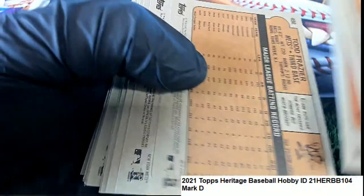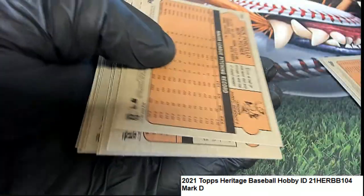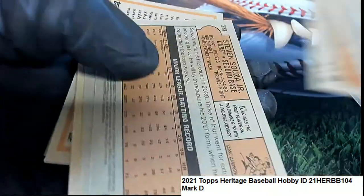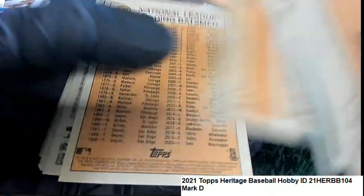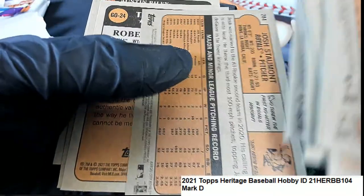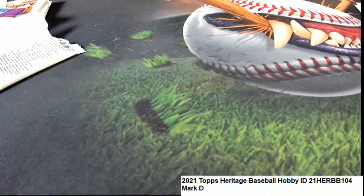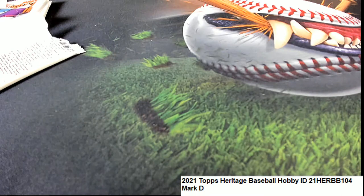Rookie stars, White Sox. Maybe we've got a bunch of short prints for you — there's a short print of Todd Frazier. So that is our pack rips in Heritage Baseball for Mark D. Nice going, Mark.